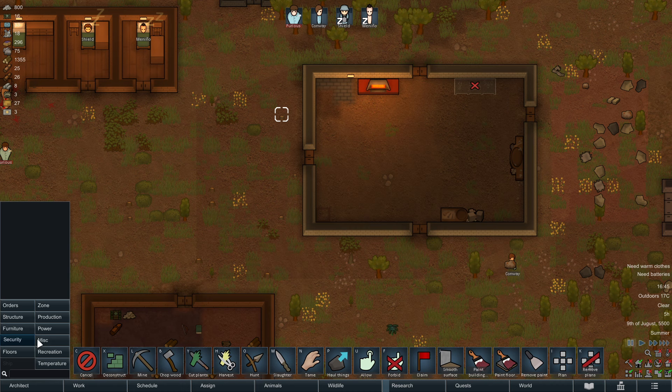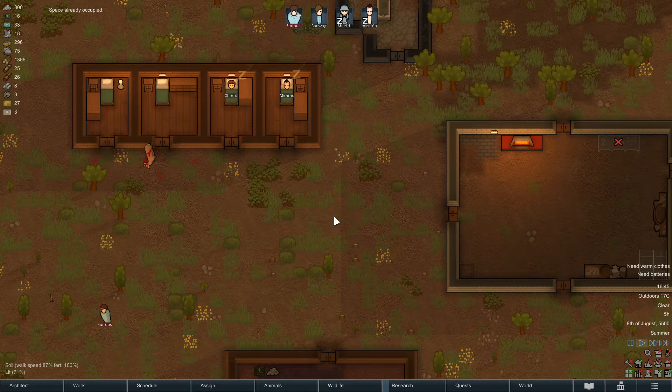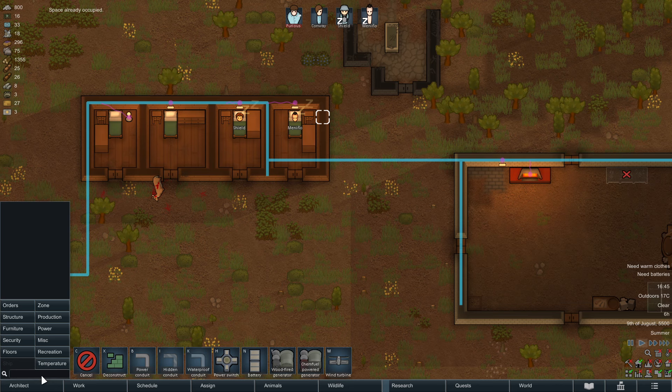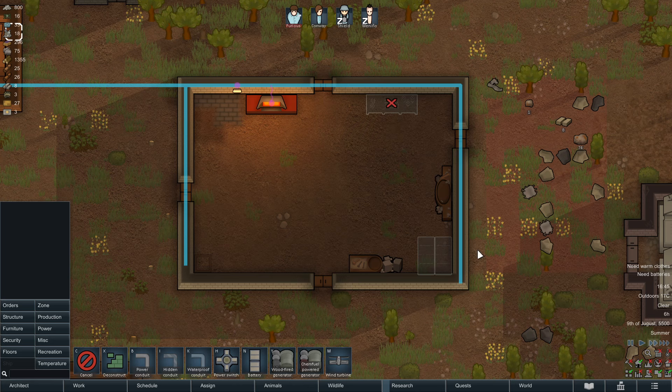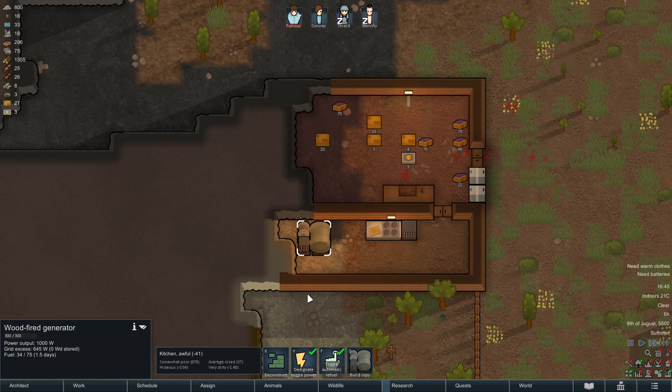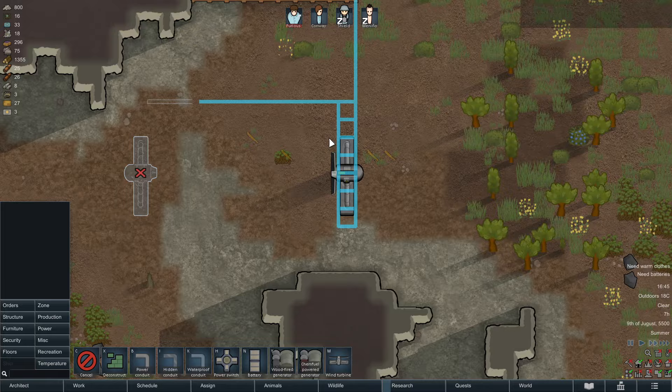We need a little more steel. We're going to put up the battery we require in this room. Batteries require steel and components — I strongly recommend you have at least two of these. They also need to be directly connected to the power grid. Stuff like lamps don't need a direct connection, as they connect over a bit of distance via those purple dots. Batteries don't — batteries work like generators, and generators also need to be directly connected to the wire.